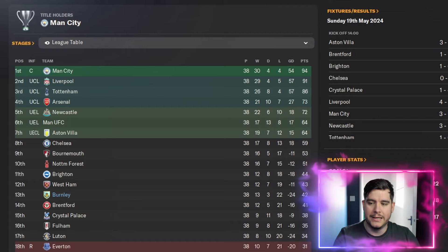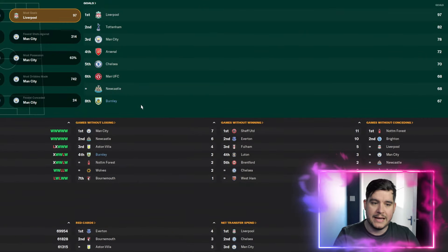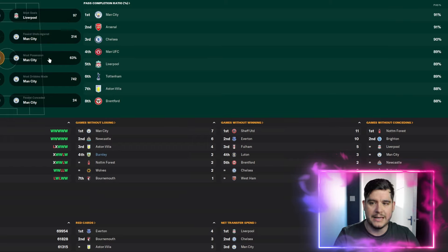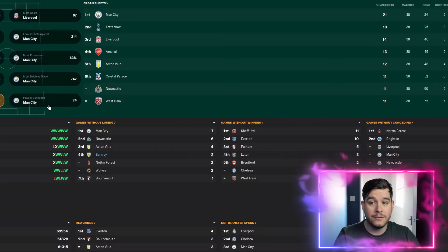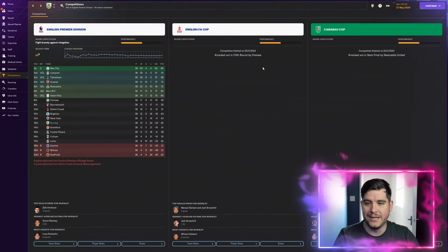This tactic is designed for lower leagues, but I just wanted to see how it would look with a relegation-threatened team. We weren't involved with the goals, average rating, assists, player of the match or clean sheets. But true to form, Charlie Taylor was joint 2nd for yellow cards in the division. We scored 67 goals across the league. Not there for most shots, fewest against, pass completion, possession, tackles, dribbles, clean sheets or fewest conceded.